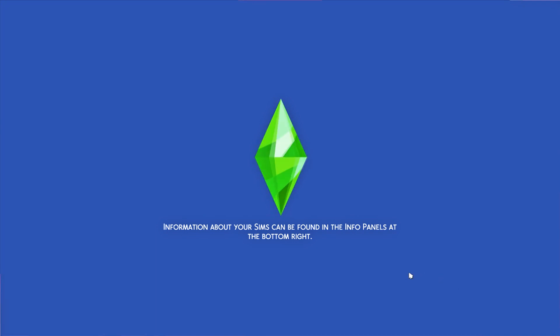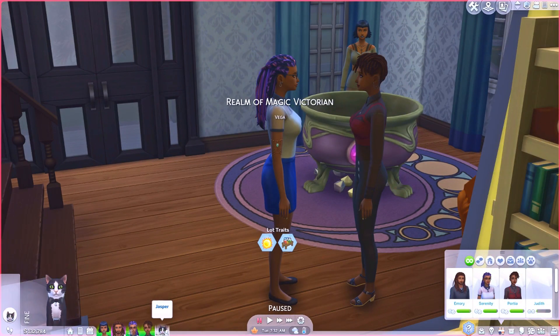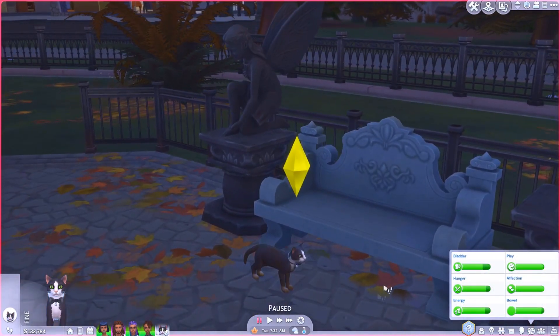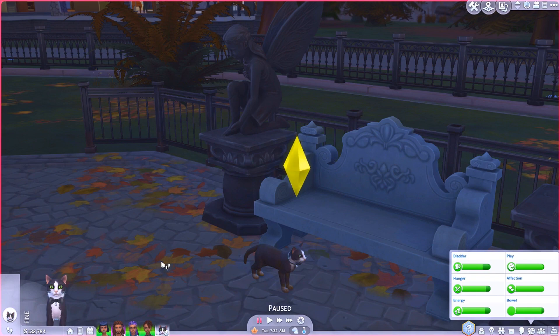Oh, I forgot to show you guys the cat. The cat's name is Jasper. Jasper is actually Malia's familiar. They met long, long ago, and Jasper has been around for meeting Emery, for the twins being born, for them growing up. He's a little tuxedo cat - aloof, curious, and talkative. He kind of leaves the house, goes about his day, and then comes back whenever he feels like it.